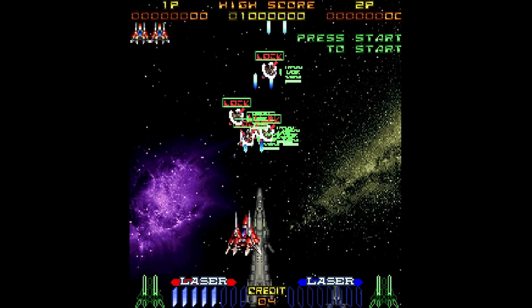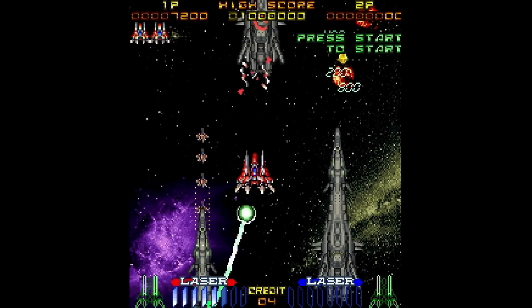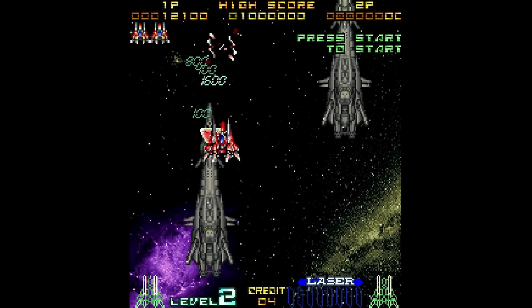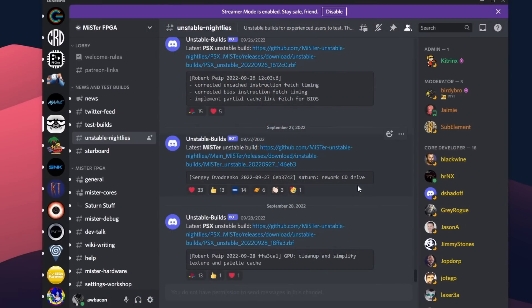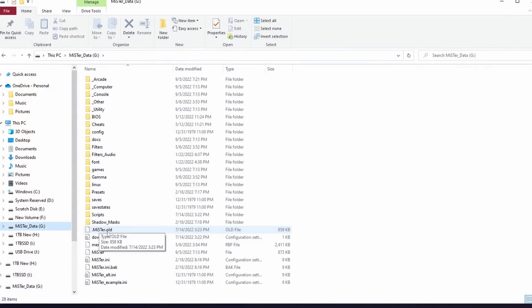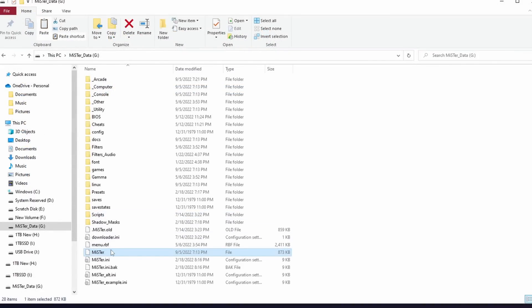Earlier I mentioned unstable main. There are two branches of MiSTer: the stable release version that you get through Update All and Downloader, and unstable test versions. I use them rarely and don't usually show them on the channel, but people asked. It's not hard — you go to unstable nightlies and you'll see an unstable build that has a reworked CD drive code for the Sega Saturn. To install it, go into the main root of the MiSTer data. You'll see a file called 'MiSTer' with no file extension. Preserve it — I copy this file to a backup folder so I can restore it if anything goes wrong.